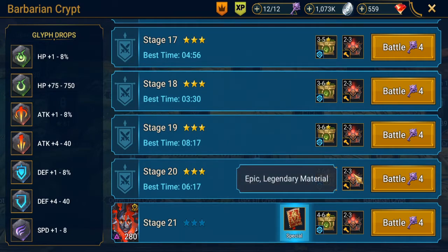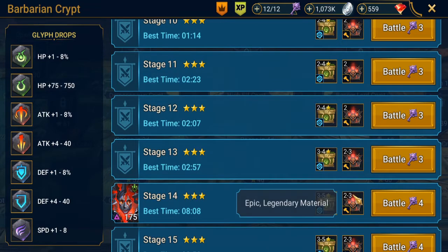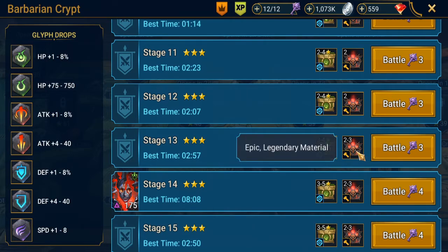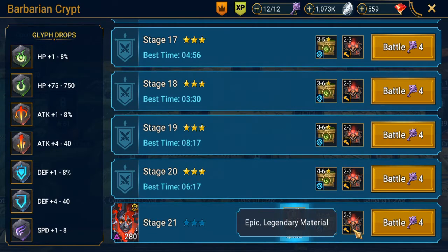Unfortunately, what I don't like — if you mouse over it, it does say epic and legendary rare. Stage 10 is where you stop seeing the rares and start seeing the legendaries, and that makes sense. You start seeing the legendaries at stage 13 and all the way up until the end. That's a little annoying — I think if you're going to farm stage 21, it should be legendaries only. Well, that's just my opinion.